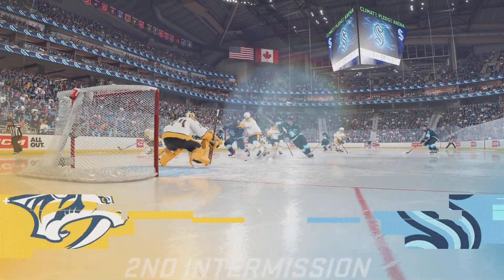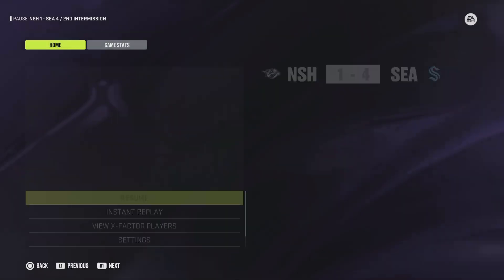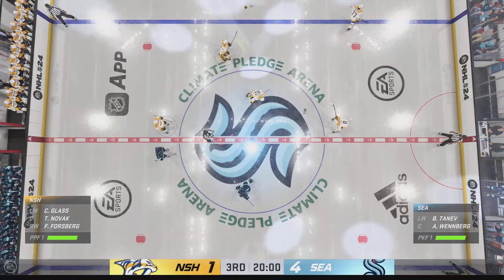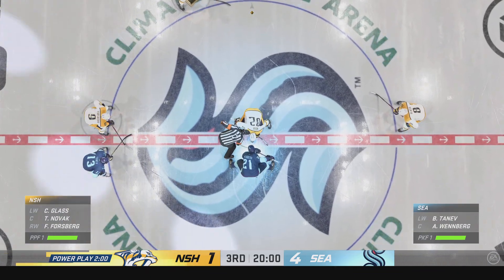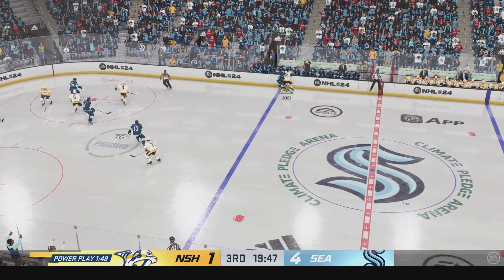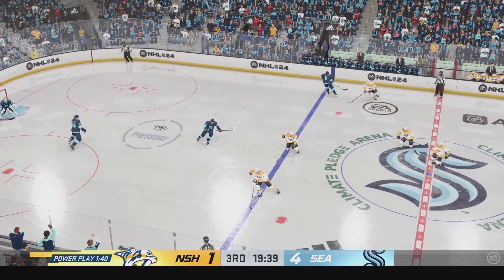Two periods down, one more to go — at least for now. Third period just around the corner. I won't be surprised to see the 1-3-1 again. They had success on it earlier. I love this — I coach this with my team because I love the bumper spot and the net front player. They're taking away the eyes of the goaltender, but he can also pop out below the goal line and present as an option. So multiple variations that can strike.